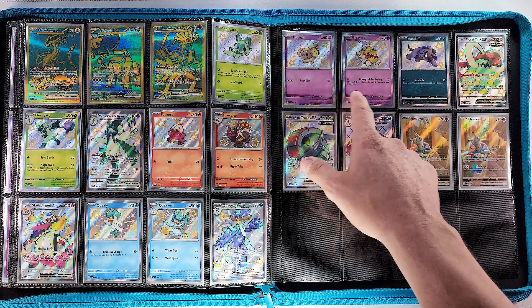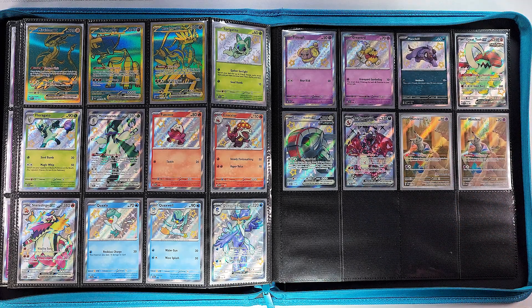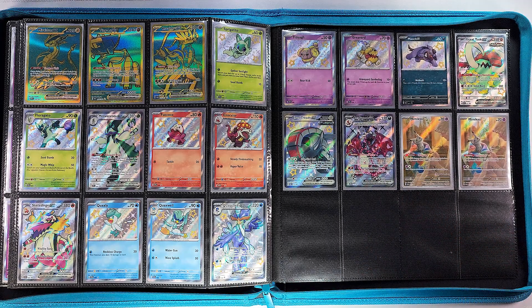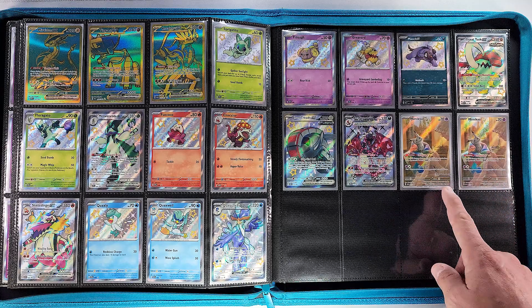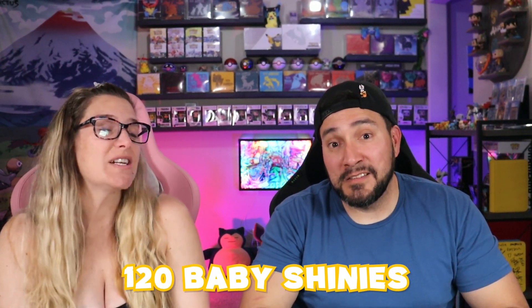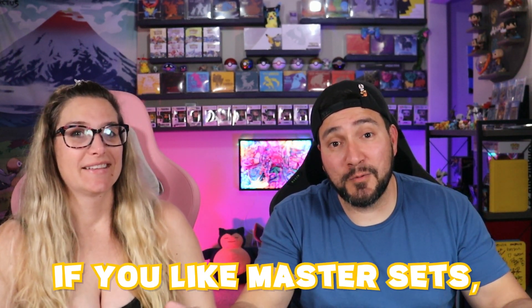We also have the three baby doggos — Fidough, Greavard, and Maschiff — and then the three shiny full arts that were taken out of the set and put in as tins promos: Great Tusk, Iron Treads, and Charizard. Those Charizard tins were dang near impossible to find in the wild, but we were able to find lots of the other ones. To round off the set we have Mimikyu — the promo that comes out of the ETB — the Pokémon Center stamped one, and the non-stamped Mimikyu, and Granny knitting. There you have it — our Paldean Fates master set, 120 baby shinies in all. That's a lot — done!